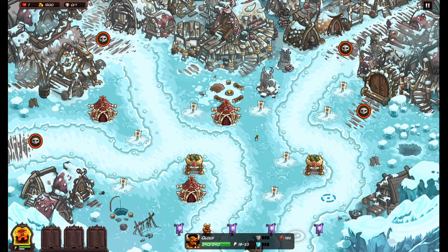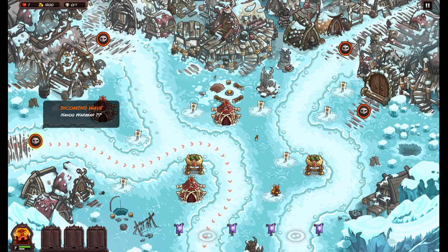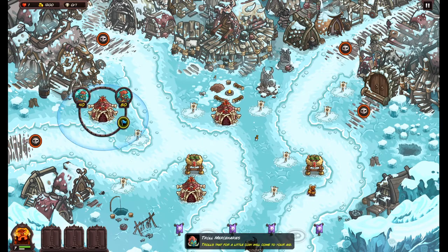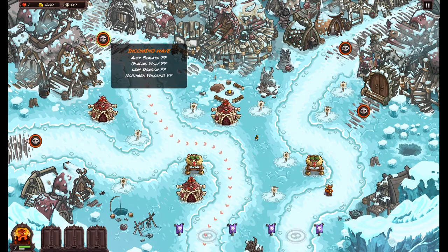We start with some boomerang towers. Nanak, Warbear — so we're gonna need some magic here probably. We've got Apex Stalker, Glacier Wolf, Leap Dragon, Northern Wildling — all kinds of stuff. Ice Witch, Northern Berserker, Northern Wildling, Valkyrie.